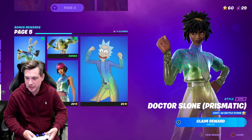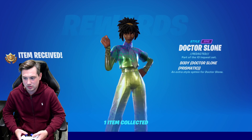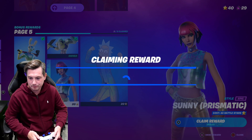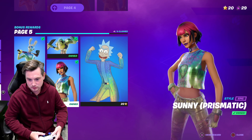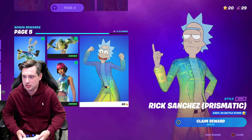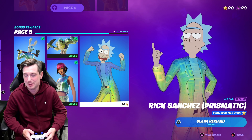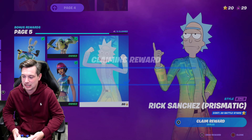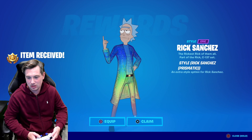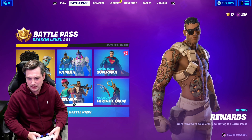Dr. Sloan Prismatic — claim. Sunny Prismatic — claim. And finally, Rick Sanchez. I'm now about to use all of my Battlestars unlocking Prismatic Rick Sanchez. Claim reward — and there he is! I'm going to equip him.